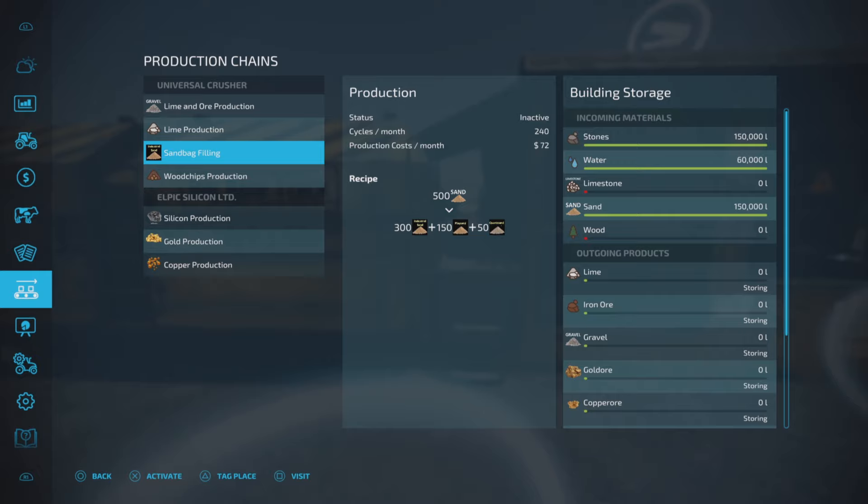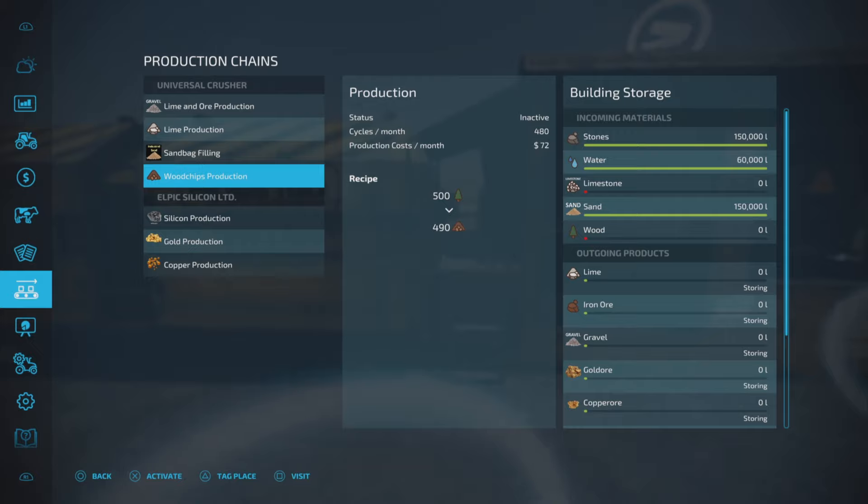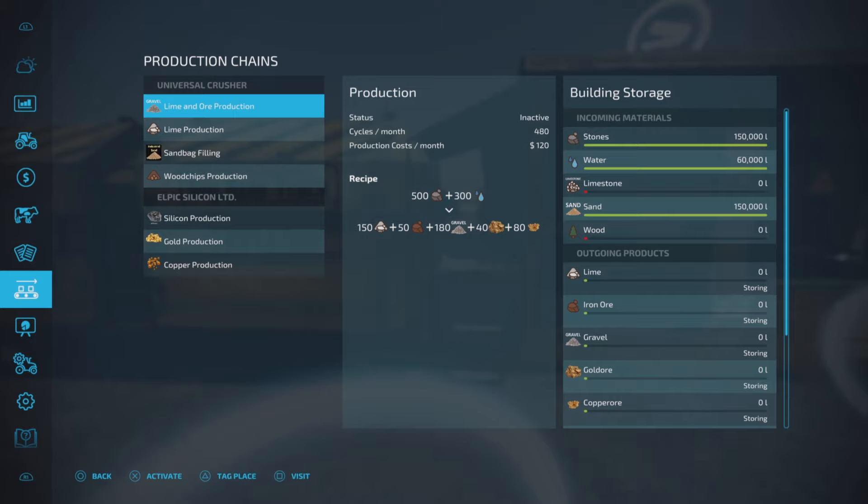Wood chips I think was added - it doesn't say in the changelog so I can't remember exactly. However, the output products we have are lime, which we know, and iron ore. Looking at the lime and ore production - stones and water give you lime, iron ore, gravel, gold ore, and copper ore, plus the sand.